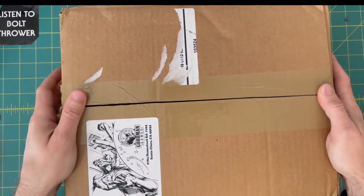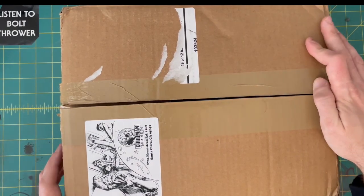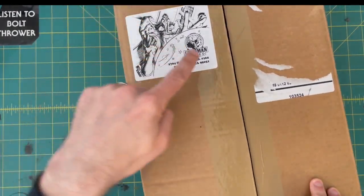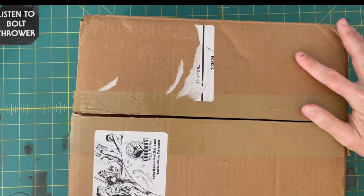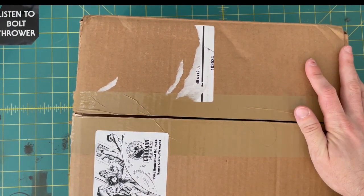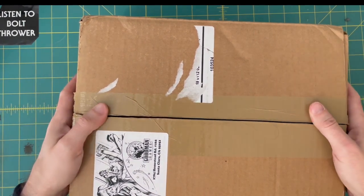Hey everybody, it's your old pal Metal Without Text here. I'm doing something I've never done before today, which is sort of an unboxing video. I bought the Goodman Games grab bag, grab box thing, because they do this every year and I was jealous the last couple times that I saw people haul from it. Goodman Games makes DCC Dungeon Crawl Classics, which I've run a few times now and had a blast, so I wanted to mostly get more modules. So let's find out what's in it.